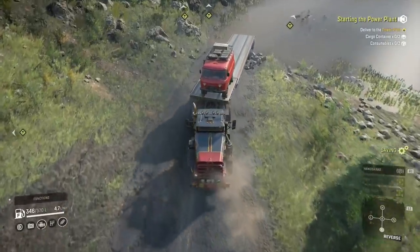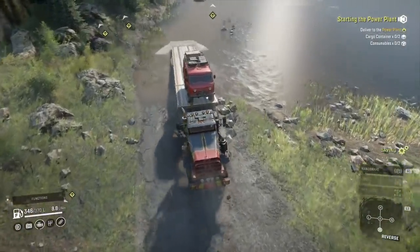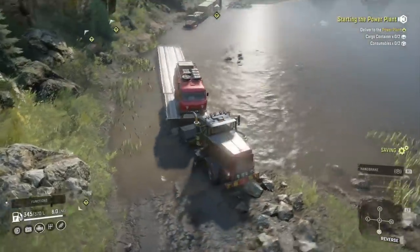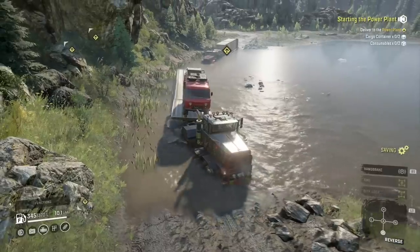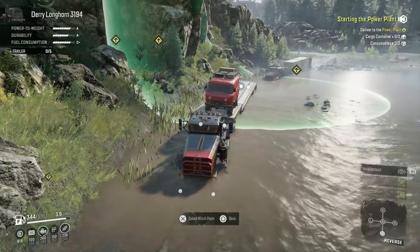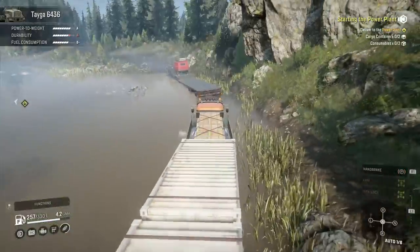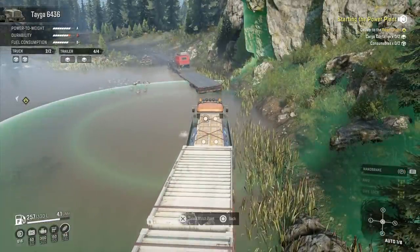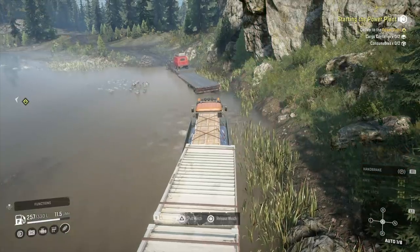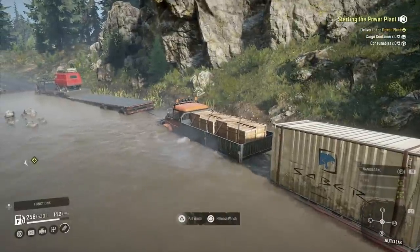I'll cut out the bit where I turn around - there's probably about 40 seconds of it. It wasn't even a bad turnaround, I got it pretty precise, it was just a massive wide turning circle. So this was my plan - reverse the Derry in, use its trailer to kind of reach for the Tager. For whatever reason it wouldn't let me use the winch from the Derry to the Tager, so I went in the Tager to the Derry and did it that way round. At the minute I'm just reeling the winch in, but then when I let off the button the Derry is now driving as well.